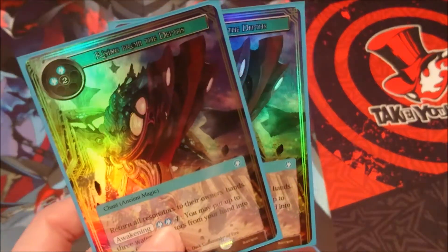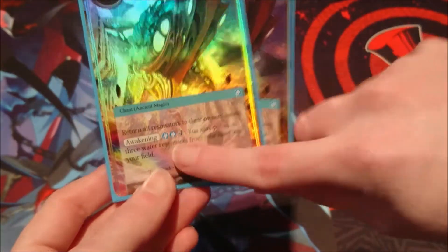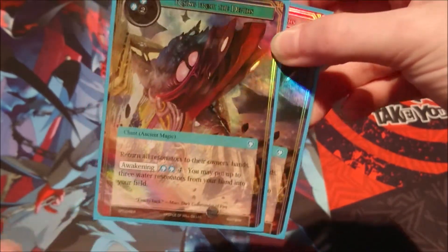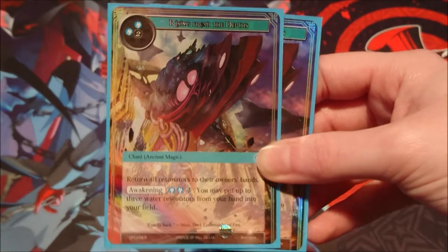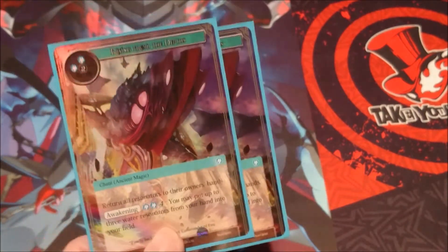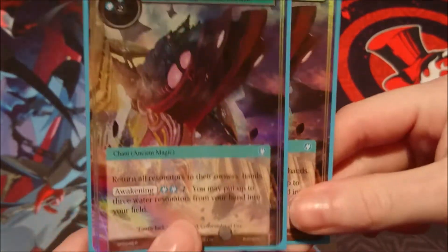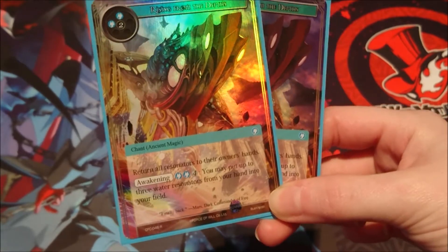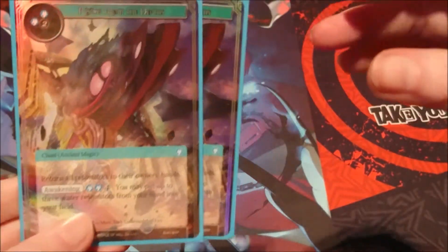Next up we have Rising From The Depths, one of the cards pointed out when Zero was first spoiled because she combos well with it. You don't need the Awakening to get full value — the Awakening costs six which makes it seem bad, but we're not going for the Awakening. We're just casting it: return all Resonators to their owner's hands. With Zero on the field, our Resonators don't get returned, so it basically wipes our opponent's board and lets us chip in for big damage. Running two of it since it is costly at four.